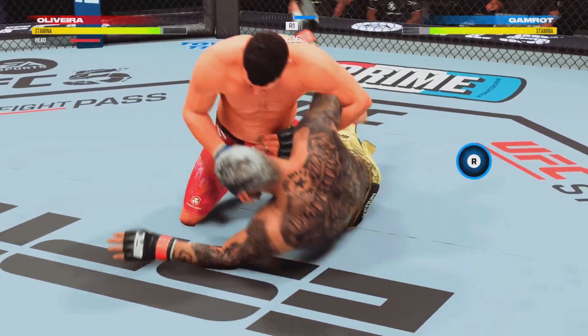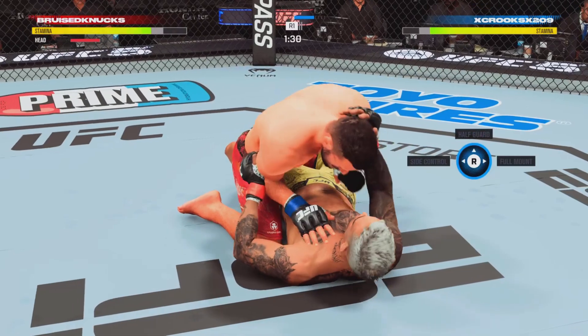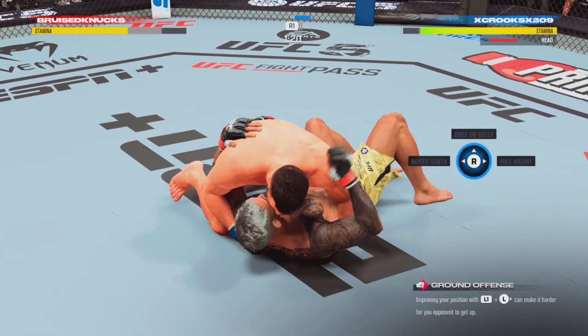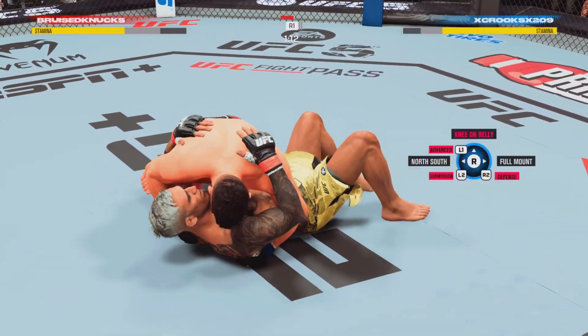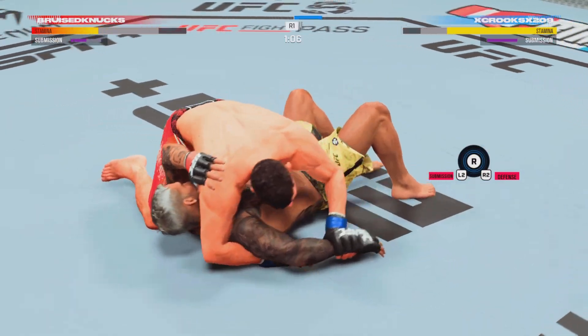He lands with the ground-and-pound strike, another one lands. He's trying to pound his opponent's head through the canvas. Right into side control — this is where you want to be because you get to make your opponent decide. If they turn back into you, you can attack guillotine. If they turn away and try to get to their knees, you throw your hooks in and you've got the rear choke submission.